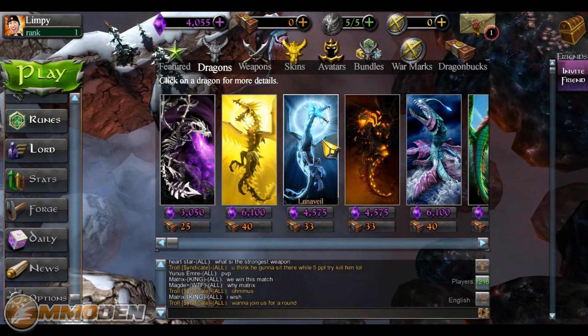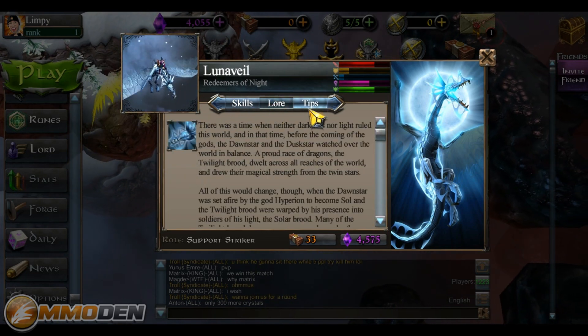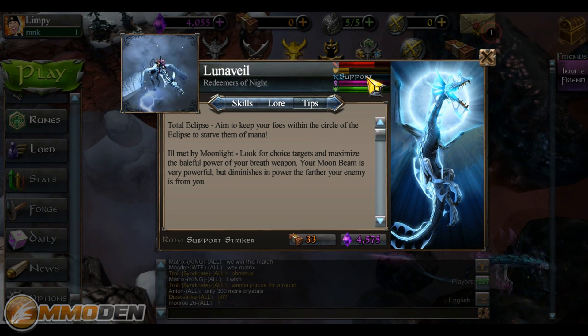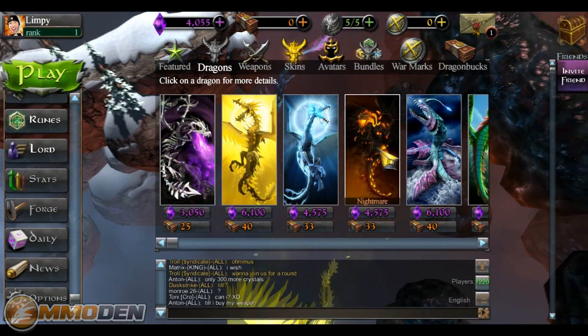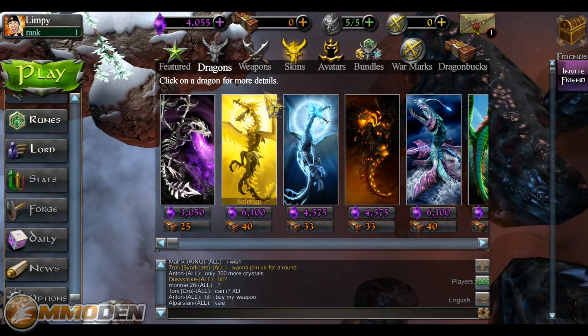You can click on each dragon and it'll go through the skills they have. You can see their animations, their lore, their tips, and you've also got their basic attack, defense, support, difficulty, and health. You really want to dive in and see how these work, just like you do in a lot of MOBAs when you're looking at how the champions work and things like that.